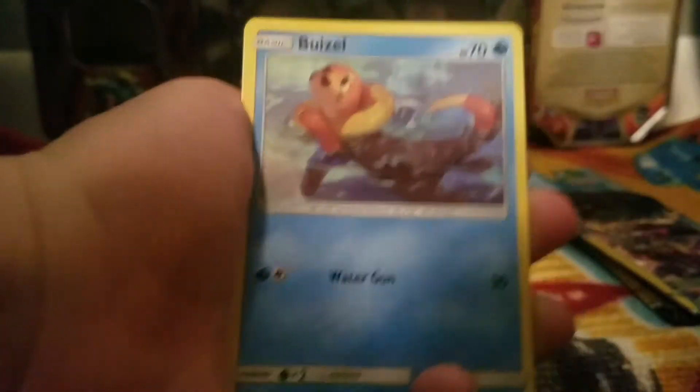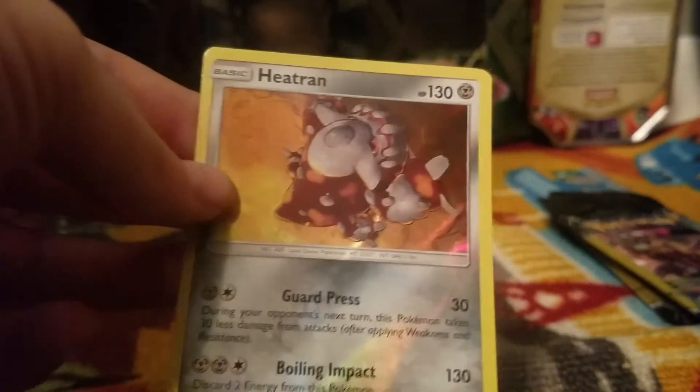Got a Lanturn, Dugtrio, Mawile... oh, a Hollow Heatran! Nice. Next pack — Cynthia! That's a valuable card. Put that right back there.